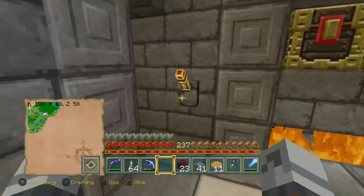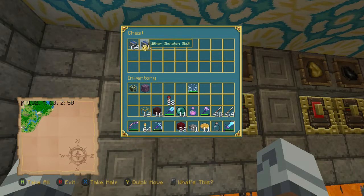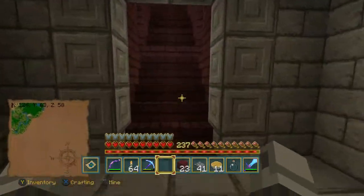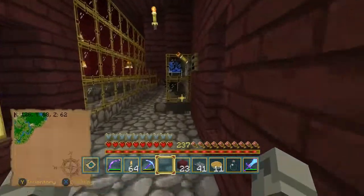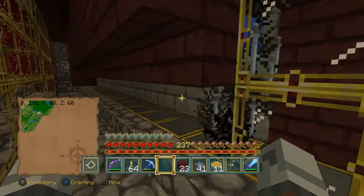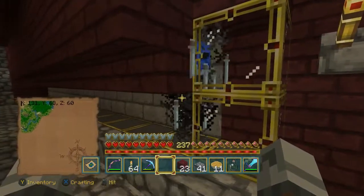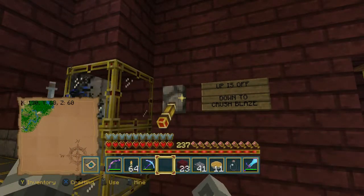Let's go back out and confirm we did get those two wither skulls — and sure enough, we did. Now while this thing is running during AFK, we're going to get gold, glowstone, coal, arrows, and bones. You don't get blaze rods from blazes automatically because you have to kill them by hand to collect blaze rods. I'll show you a way I've been doing that. We've got our friendly blaze hanging out right here.